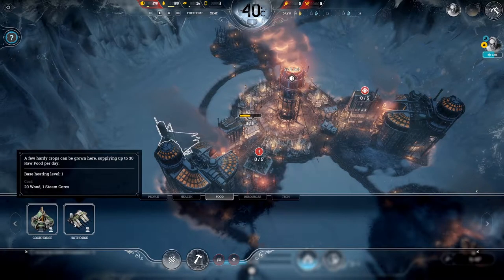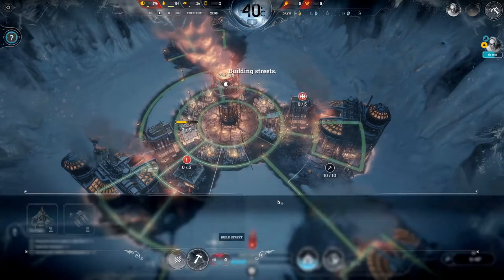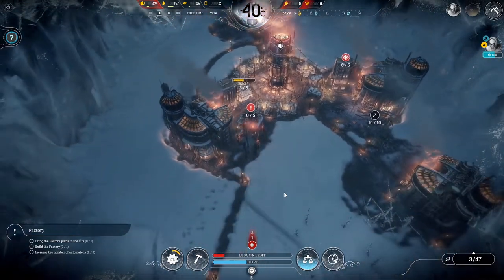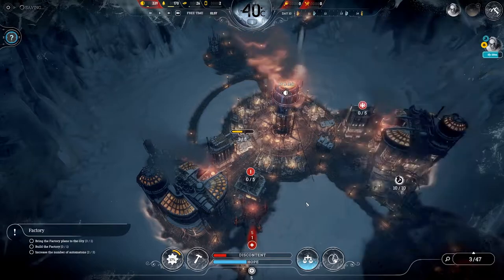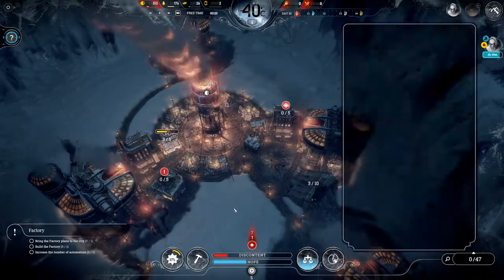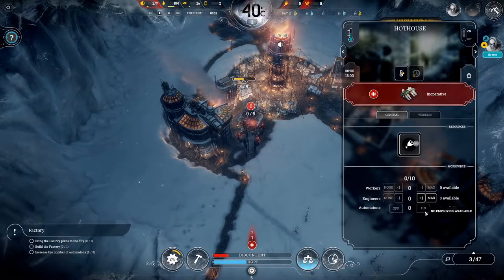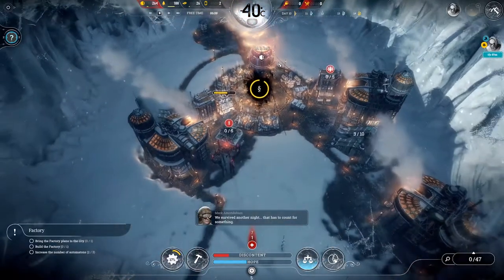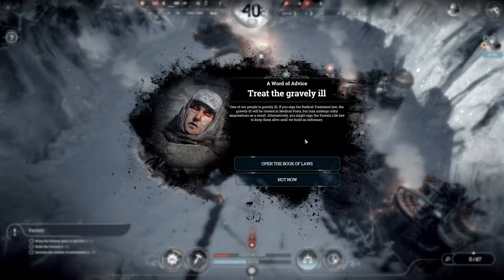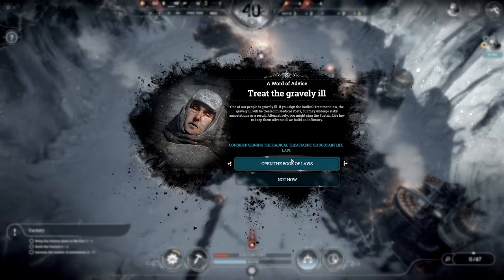Let's get that built. That can have an automaton as well - nice. The gravely ill - one of our people is gravely ill. If you sign the radical treatment law the gravely ill will be treated in medical posts but may undergo risky amputations as a result. Alternatively you can use sustained life - I'm going to go for radical treatment.